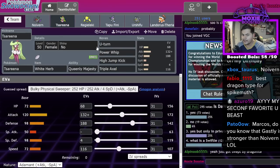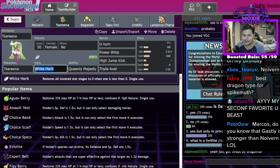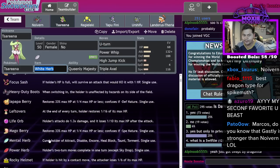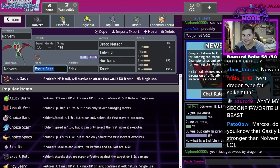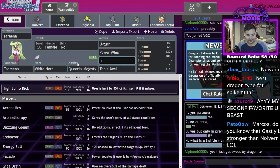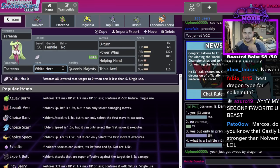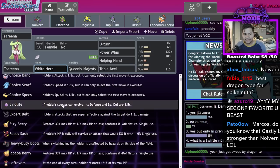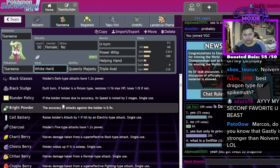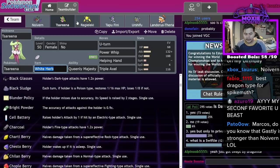Arcanine is good for stopping the opposing team from getting a Fake Out off on Noivern. The item right now is White Herb because I'm bad at choosing items - I just threw it on there. Actually, I meant to make this Helping Hand - that's supposed to be Helping Hand. I'll fix the item. What's the poison-reduced berry? That's actually really good on Noivern - what's the poison berry?